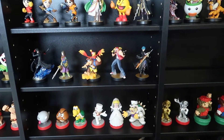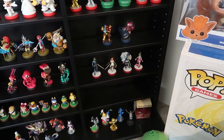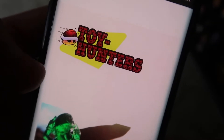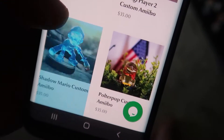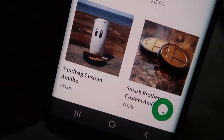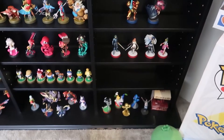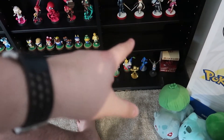There will be space to fit Min-Min next to Byleth. And then this spot is because I found a website called Toy Hunters, and they do custom Amiibo. We've got Gooigi and Shadow Mario right here. They also do King Boo, Polter Pup, Hollow Knight, this guy from Luigi's Mansion, and the Sandbag. I'm thinking about getting a couple of those, if not all of them at some point, and I figured I'd just make a shelf for those. This is kind of like the miscellaneous shelf, so I figured the one above it can be the custom shelf. I've wanted to buy custom Amiibo for quite some time.